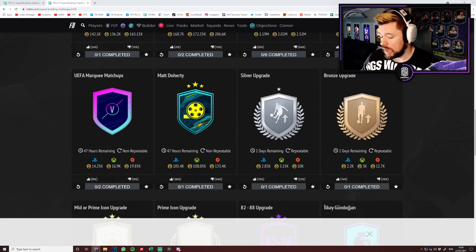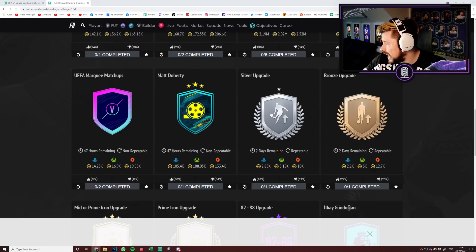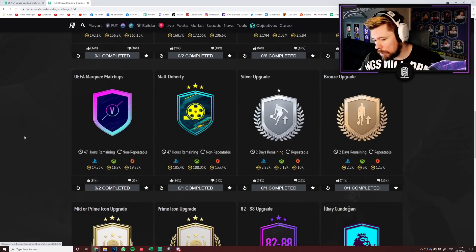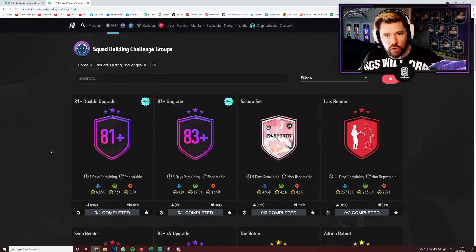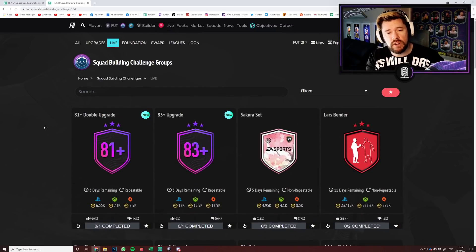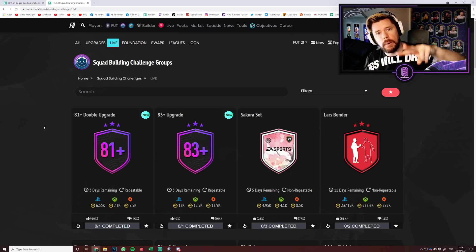If you took 100,000 coins spent buying 84s, instead you'd get 16 81 double upgrade packs, meaning you get 32 players at 81 or higher. You might get a bunch of 81s, but as soon as you get an 86, 87, or 88, all of a sudden you're in a great spot saving coins because you've grinded the menus. Anyway, that's the content for today — if you enjoyed it, like, rate, comment, and subscribe. I'm out, peace!